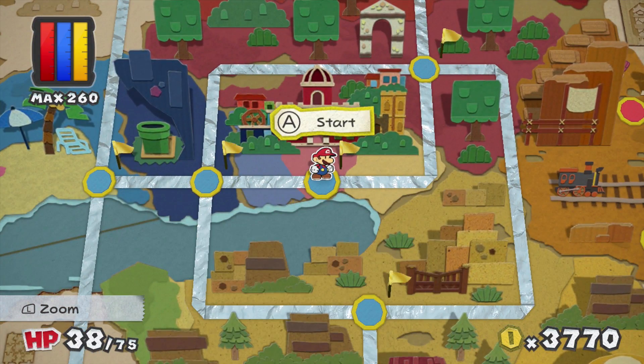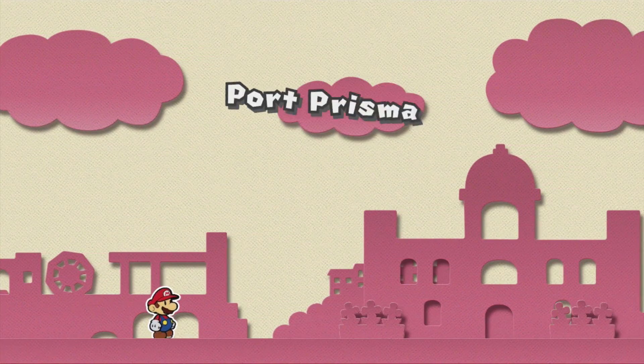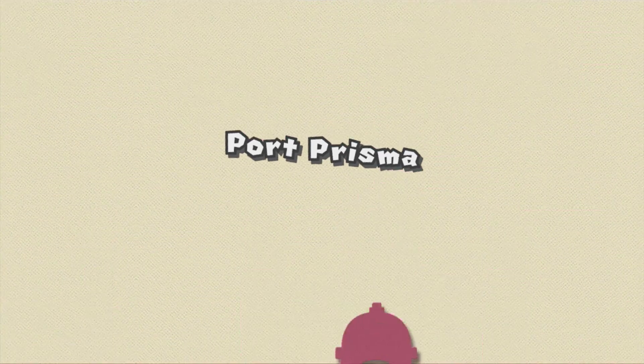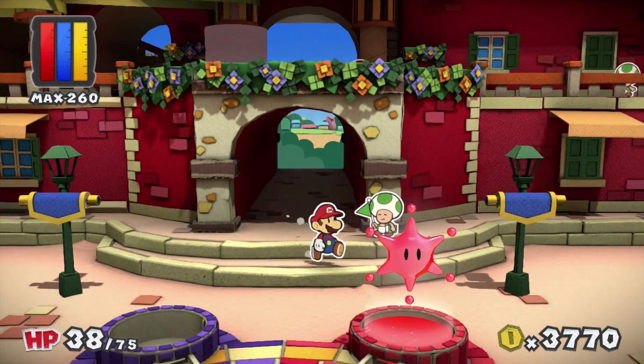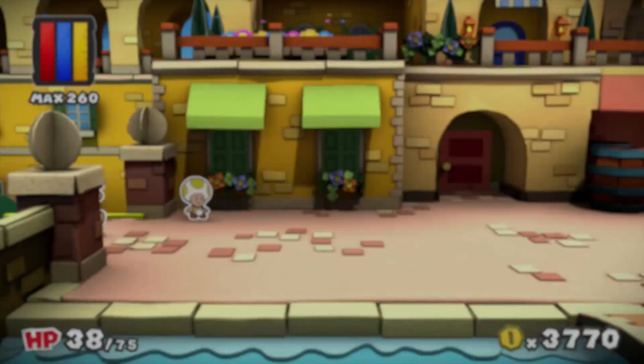The museum's up here. I kind of wish this had a different icon so I could tell for sure — like maybe a giant star or something. But we know that this is the place to go — Port Prisma, this is where we at. We'll take these rooms one by one, donate some stickers, some cards. This is where we will end today's episode.